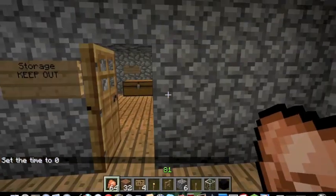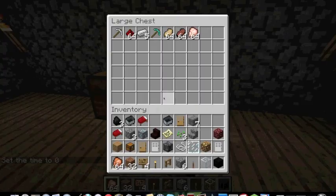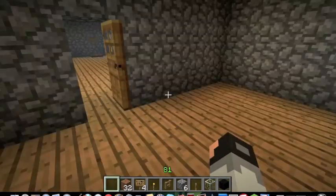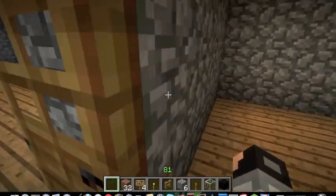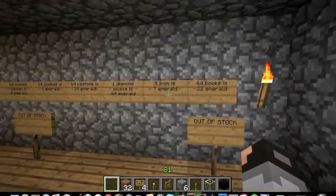So yeah, you can make like your own money system. If you want your money to be diamonds, or iron and gold — my money for my world is emeralds and diamonds.